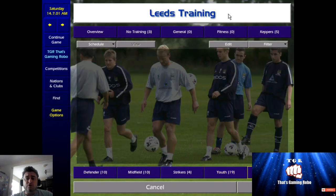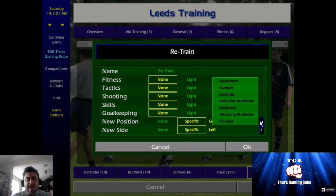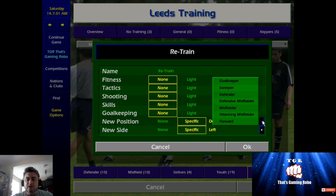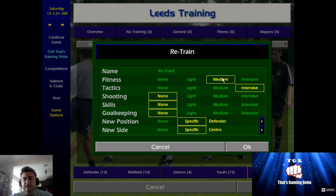I've also got a retrain side of things, because when you get players and think their stats look good for a certain area but they're positioned elsewhere — let's say he's a defensive midfielder but he looks better as a defensive centre-back — you go to centre-back, intensify that, and make sure their fitness is well kept up as well.